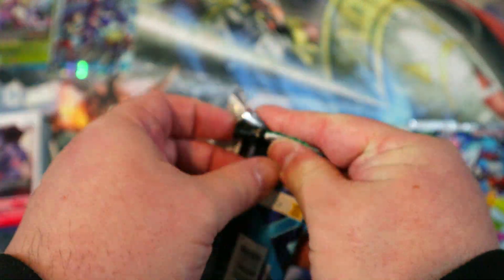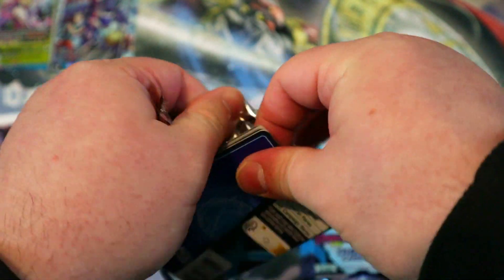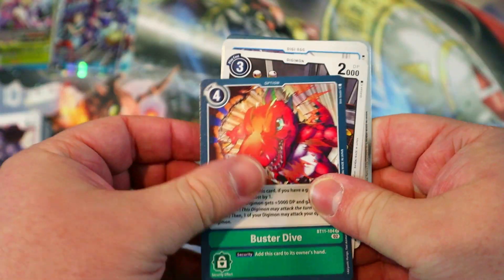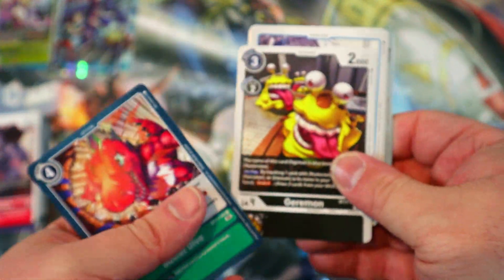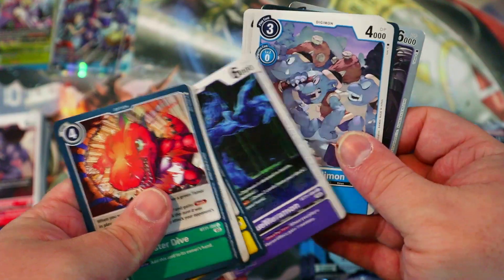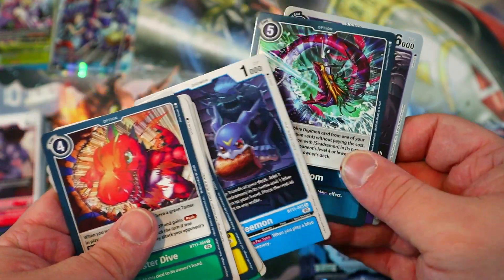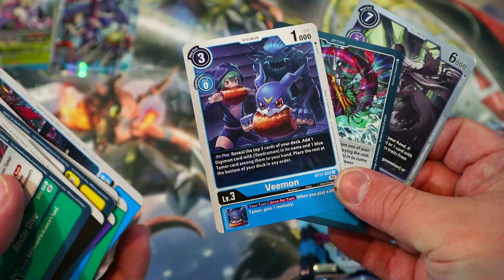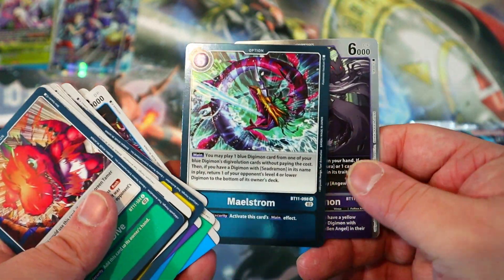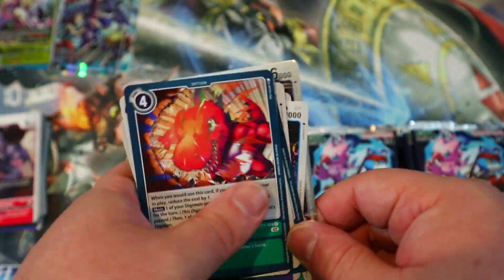Let's start pulling from the right side so the stacks don't get too uneven. Some new Tyrannomon stuff is pretty interesting too. There's a new Agumon — the green Agumon — and of course I almost forgot all the new Veemon stuff, that's going to be awesome. We got a LadyDevimon for the Mastamon deck as well, very nice.